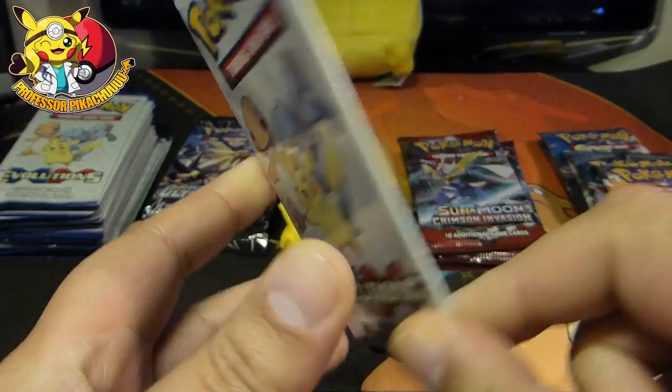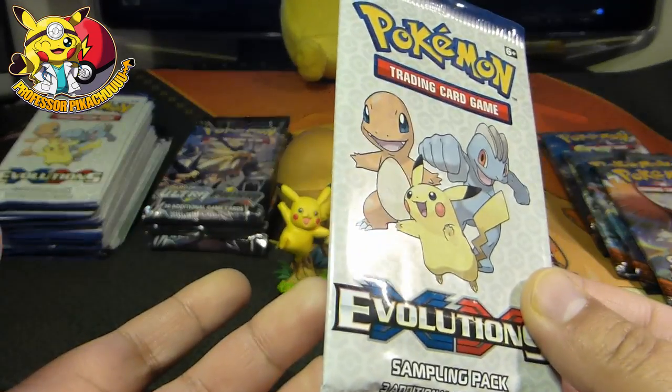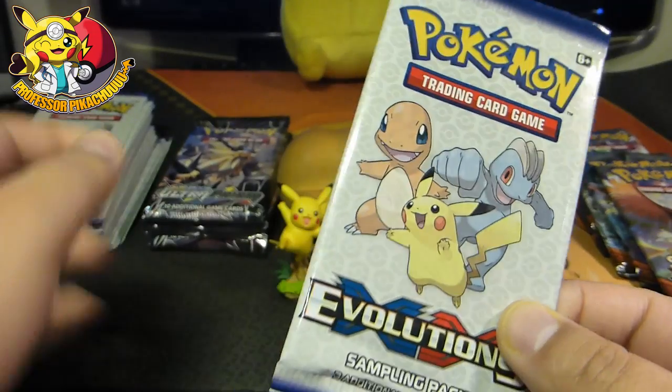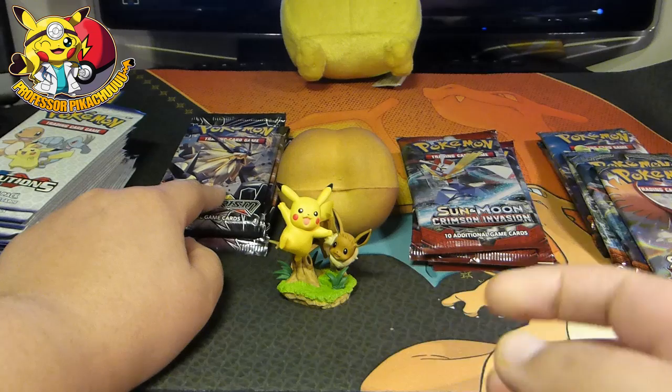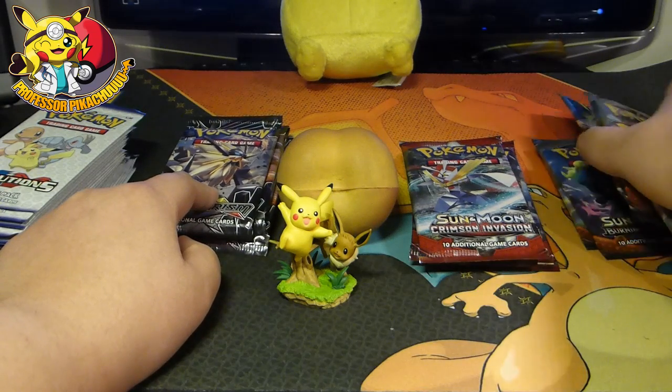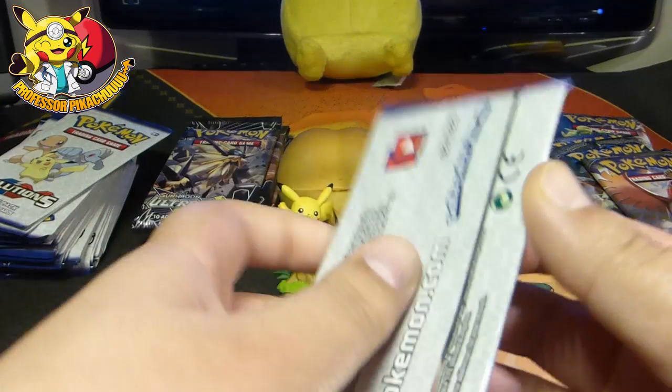I think you only get three cards in them. I don't know if you can get Secret Rares — I really don't know. But this is just half of what I got. We'll open up some Ultra Prism, some Crimson Invasion, and then some Burning Shadows — still looking for that Rainbow Rare Charizard.